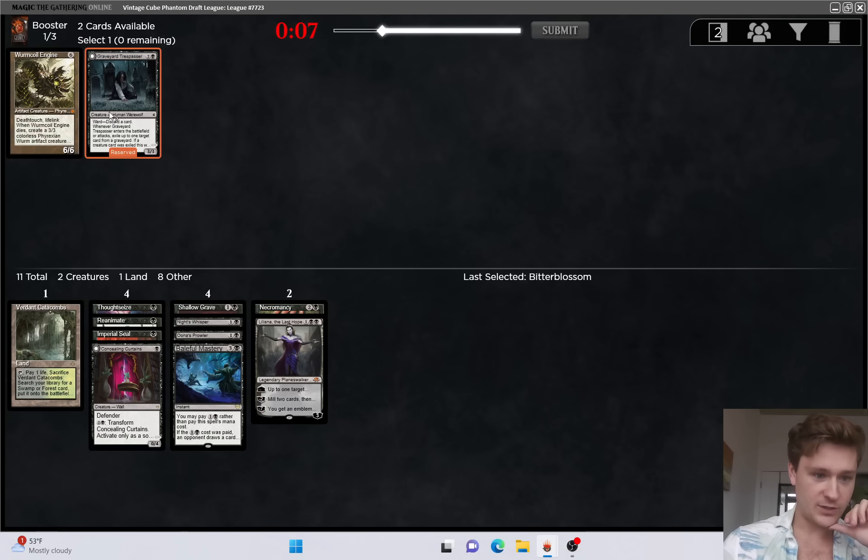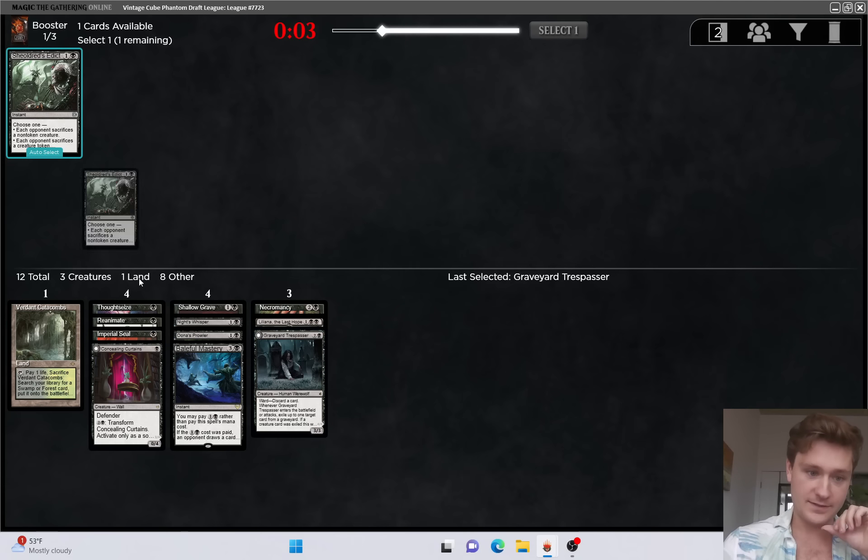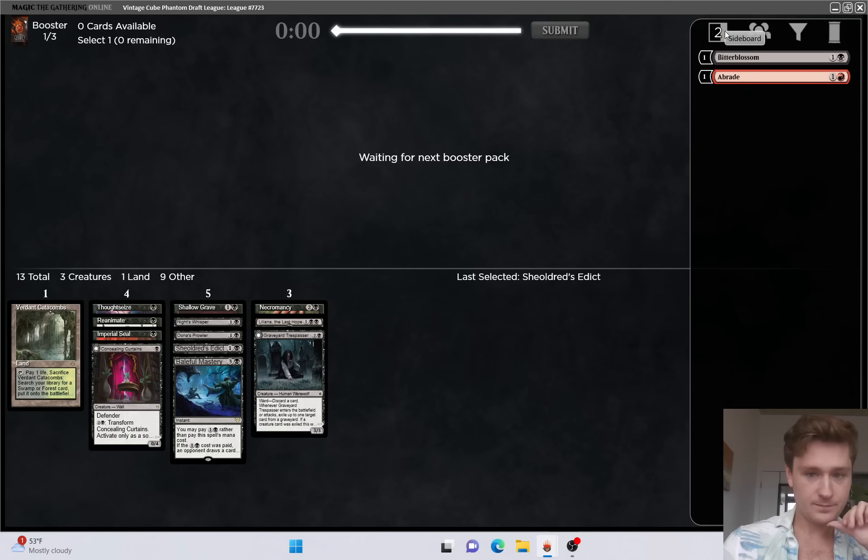Interesting pick. I think I'm going to take the Trespasser. Wormcoil Engine is just not that good. And once again just cutting black. Black is super open - we are in the open color. That Braid pack was weird but that's fine.